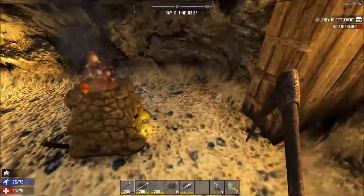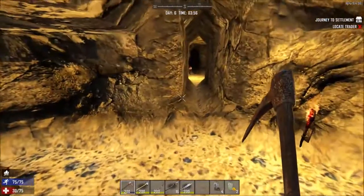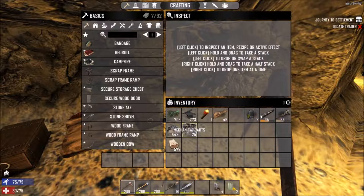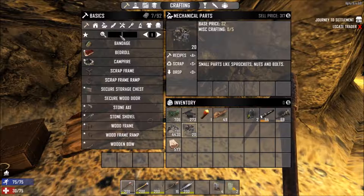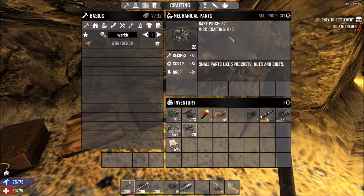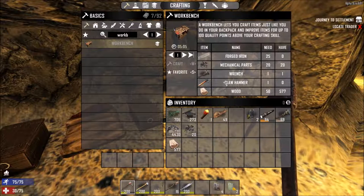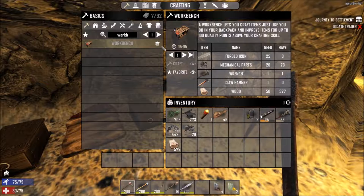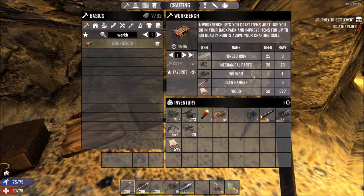It's almost daytime. I'm bringing you guys on to look at what it takes to make a workbench. You need mechanical parts — 20 of them. The easiest way to figure out what you need is to come into the search bar and type in workbench. As you can see, it's daytime now. This is an item that has to be learned — something you learn in your skills.